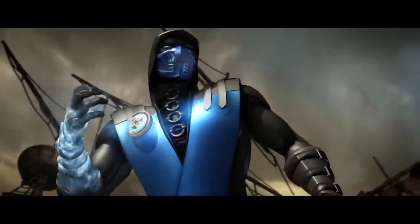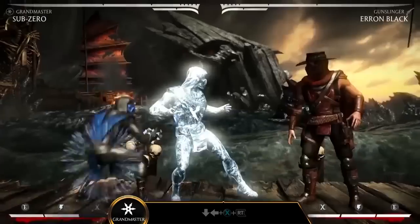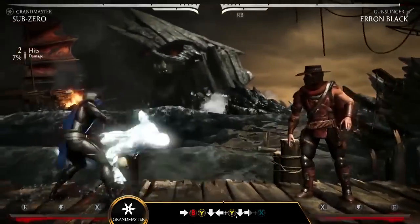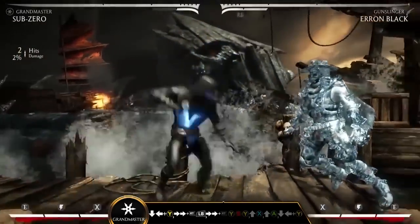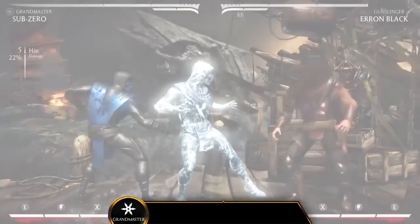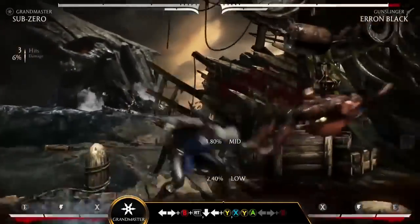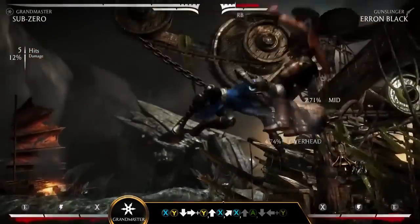You will know the sting of winter. The Grandmaster variation provides the ability to generate ice clones. These clones can be used as projectiles or as a defensive decoy, freezing your opponent on impact. Not only is the ice clone a great tool for defense, it also allows Sub-Zero to extend combos and control the pace of the match by trapping your opponent.